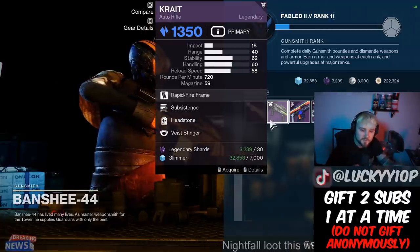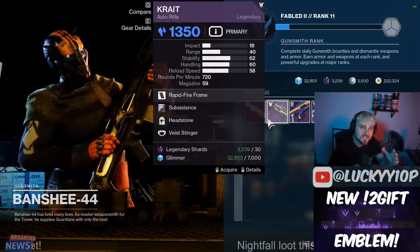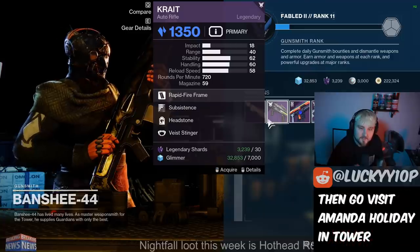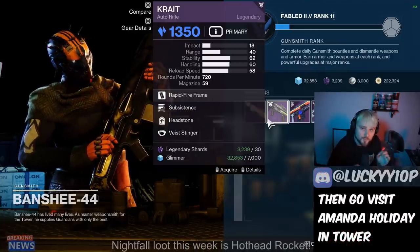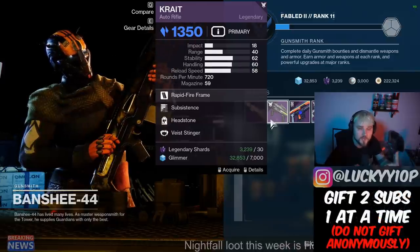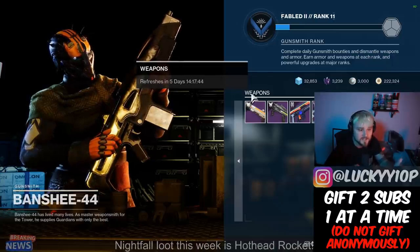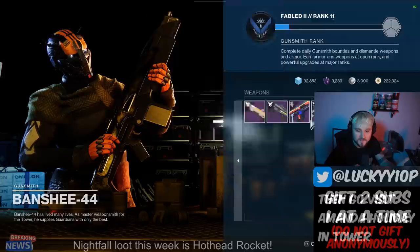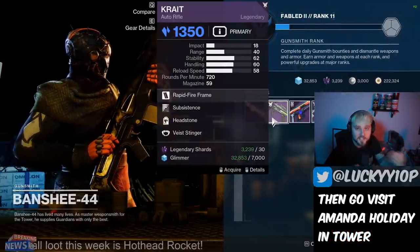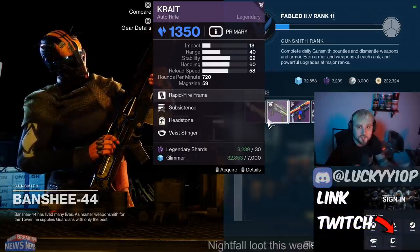Banshee's complete inventory changes every week at the weekly reset, and then again for whatever weird reason he bugs out exactly 31 hours after the weekly reset. His weapon selection stays the exact same in terms of what weapons are offered, but the randomized rolls change on all of the weapons — i.e. 'bugged Banshee.' If you go to the Tower at weekly reset and pay attention to the timer, it will say it refreshes in seven days. This is meant to reset every Tuesday, but unfortunately it resets 29 hours after the reset, which gives us more opportunities to get god-rolled weapons.